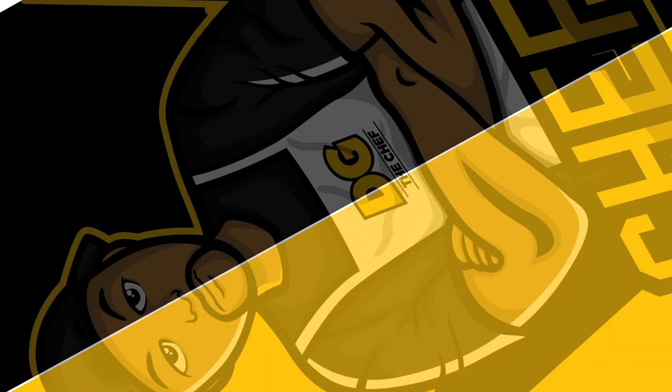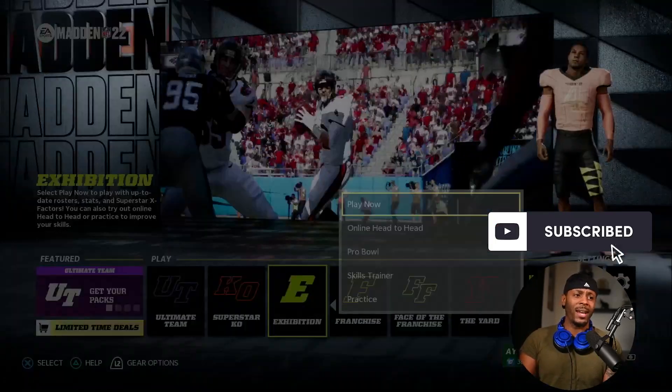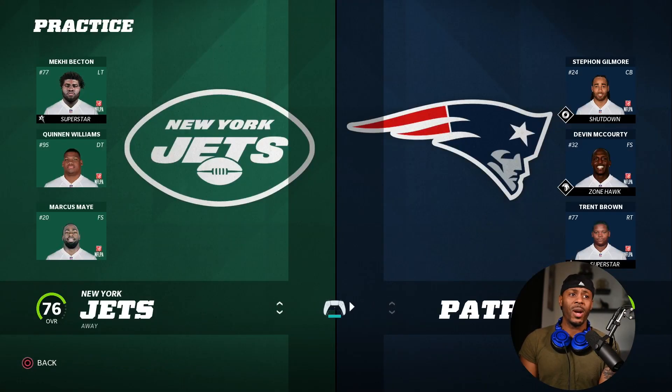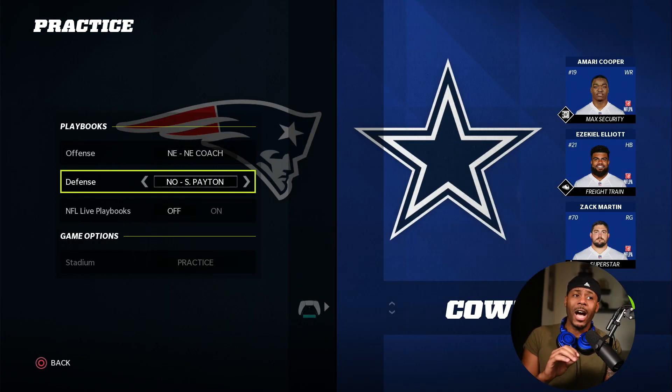Make sure you guys hit that like and subscribe button. We are going into practice mode and I'm going to show you guys some general run fits, teach you how to get better at shooting gaps, stopping the run, and a bunch of other things. We're going to operate out of the Miami defense today — I like this defense because it has big nickel and also 3-3-5 wide.